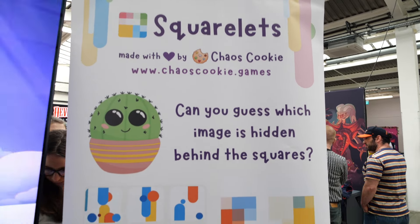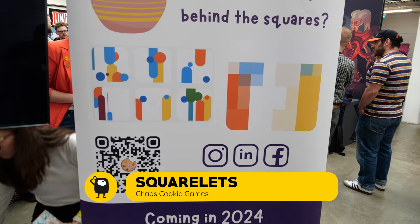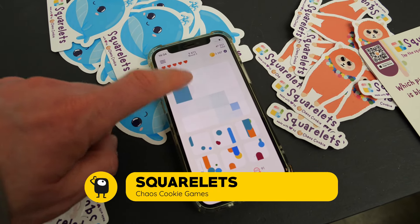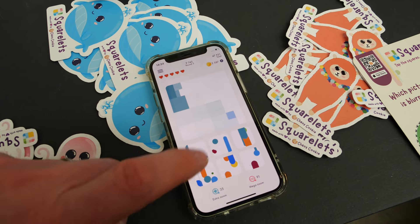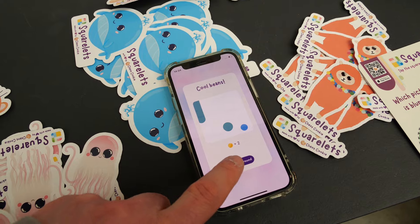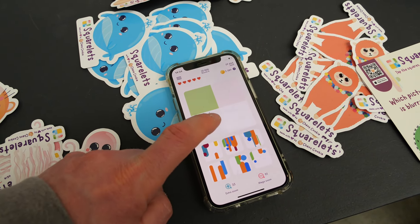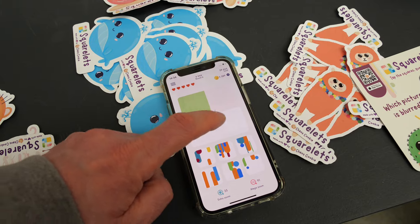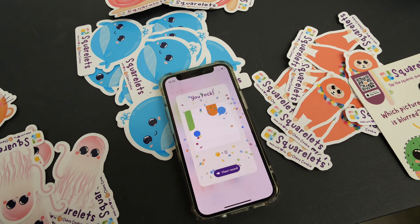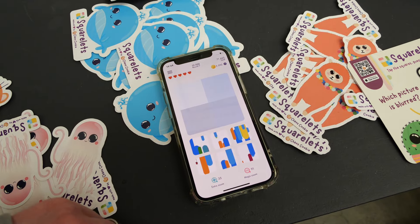Squarelets from Chaos Cookie sits right on the border of thinking space, as it is more about observational skills. In this mobile game you're presented with a blurred image and have to guess which one it is from a selection of possibilities. You can click parts of the image to bring it into sharper focus, but doing so costs you points. Guess wrong and you lose a life. Every challenge is procedurally generated, and it's a relaxing diversion if you're tired of pushing puzzle blocks around. Squarelets is available on the App Store now.